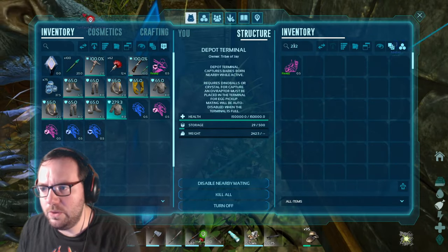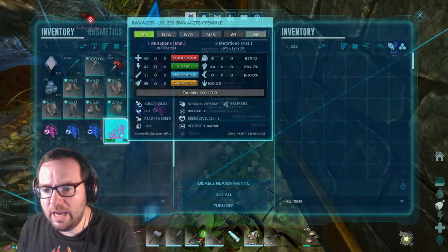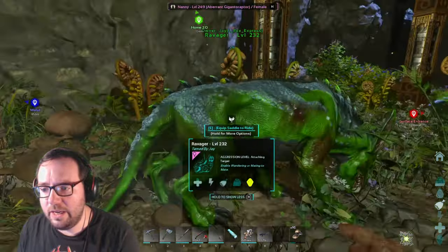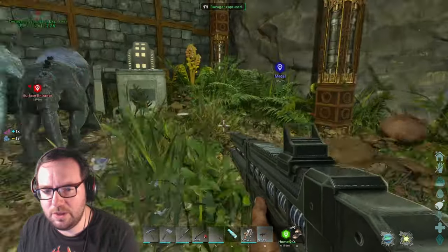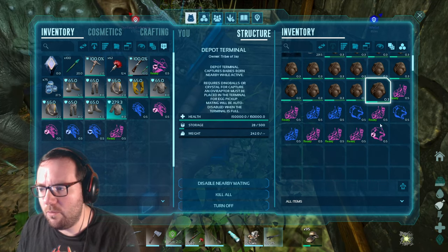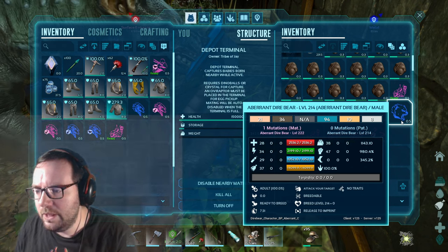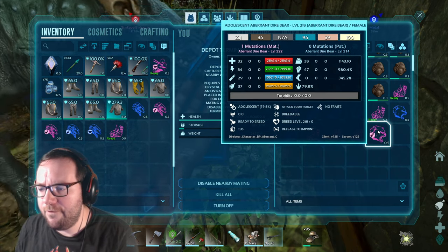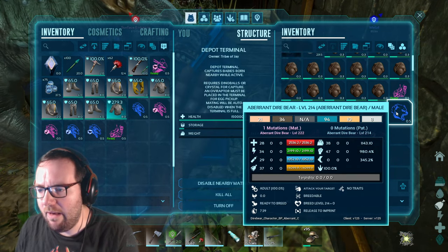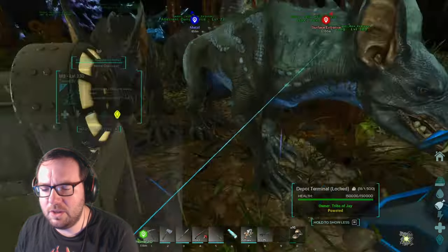We've got a level 232 female with a weight mutation — she's got a light green body, so I might keep her for colors. For the dire bear 218, we got a female but we kind of need a male with perfect stats, and this one lost the health stat, so no need in keeping those — we'll drop the rest.